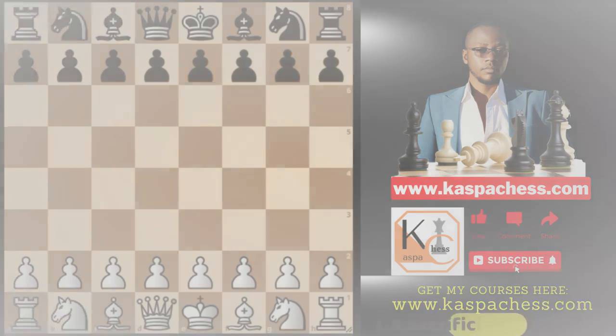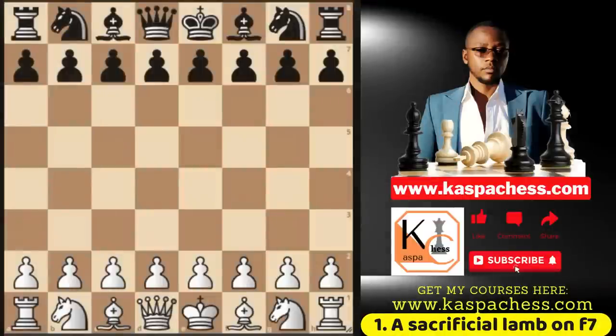Let's get started. Fact number 1: the bishop is mostly used as a sacrificial lamb for positional sacrifices on f7 and f2, sacrificed for the common good. For example, you can sacrifice your bishop as early as move 4.